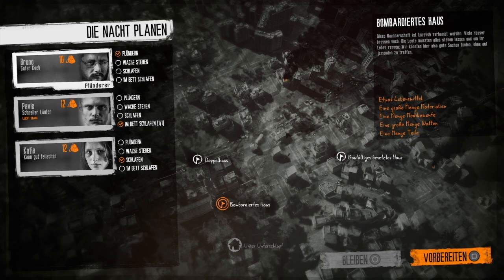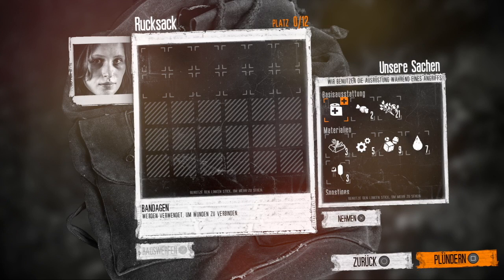Die Nacht bricht ein. Ich glaube, wir würden das bombardierte Haus nehmen, denn da gibt es ein paar Lebensmittel, große Menge Materialien – die brauchen wir, weil wir die jetzt gerade alle verbaut haben – eine Menge Medikamente und große Menge an Waffen. Den Koch würde ich als Wache lassen. Der schnelle Läufer, da er krank ist, würde ich ihn schlafen legen. Und die Katja, die gut feilschen kann, würde ich plündern lassen. Wir nehmen nur das mit, was wir tragen können – deswegen gehen wir los und plündern das alte Haus.